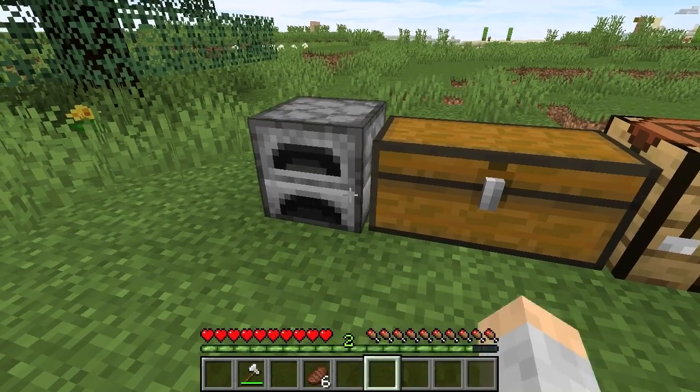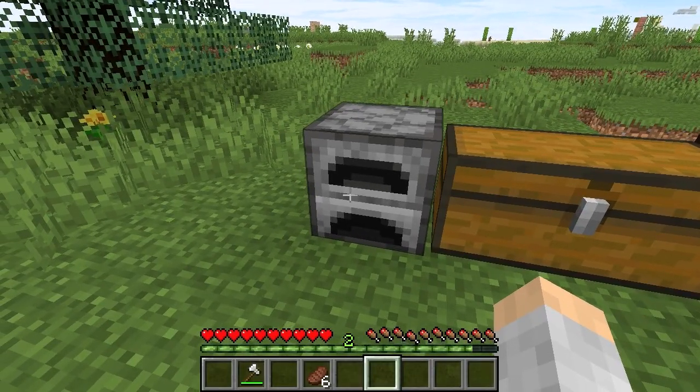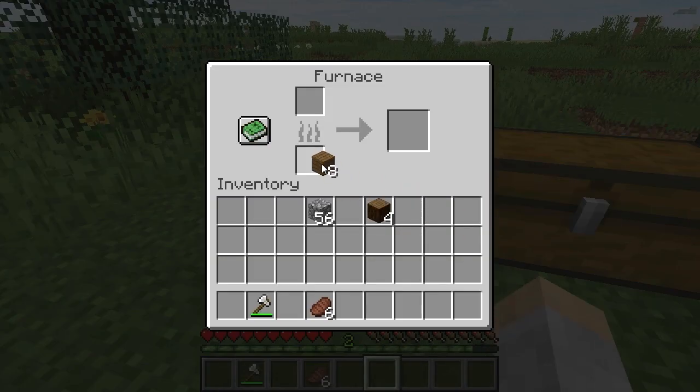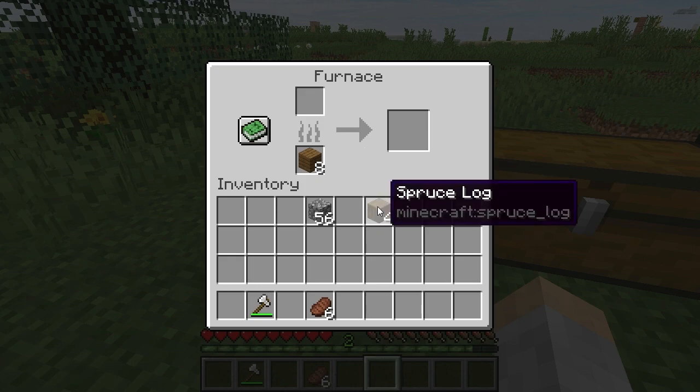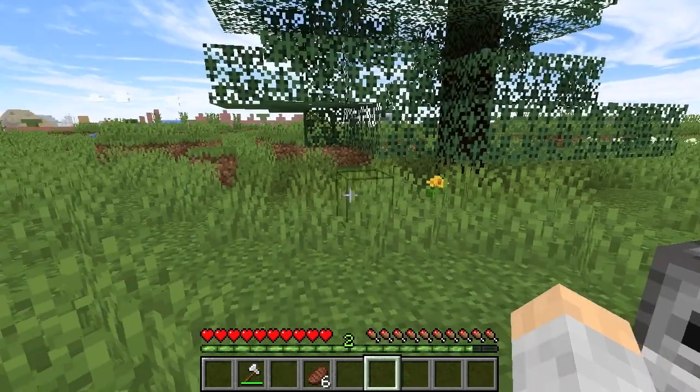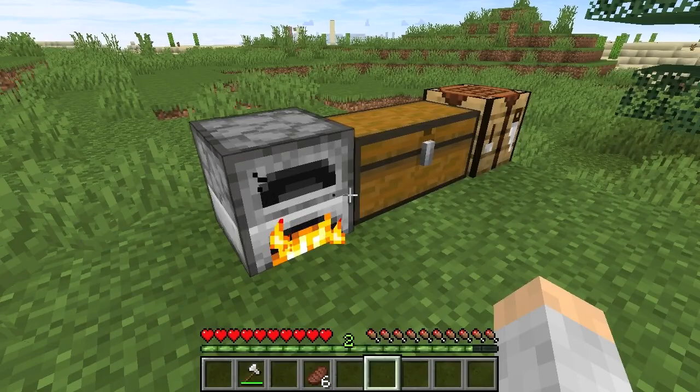Put that furnace down. Now let's get some oak planks out of there to use as fuel. These logs are actually spruce — you know, any log will work. Take the logs and put them on the other side of the furnace and let them cook. And what that is doing right there is making charcoal.